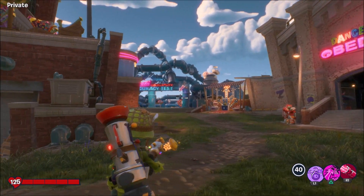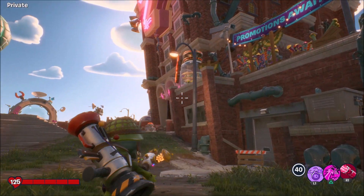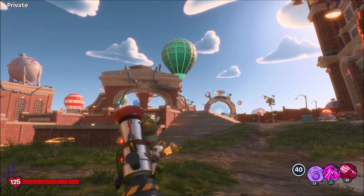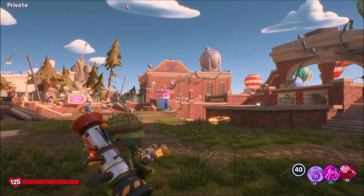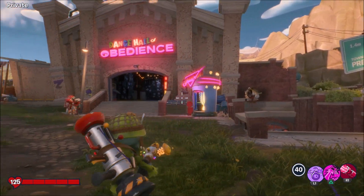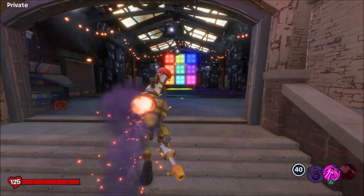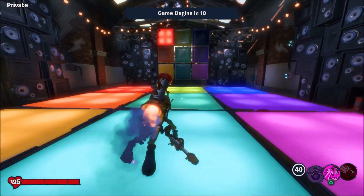Welcome to another trophy tip video. I apologize for my voice — I am a little sick this week. This video is for 'Zombie See Zombie Do,' a trophy in Plants vs. Zombies: Battle for Neighborville. The trophy objective is to get a score of 25 or higher in the Dance Hall of Obedience.